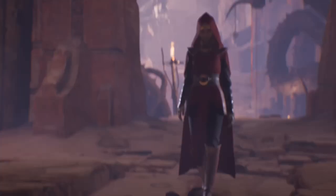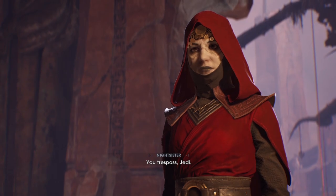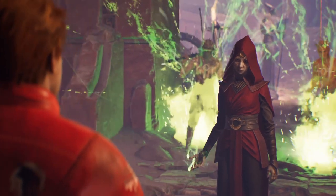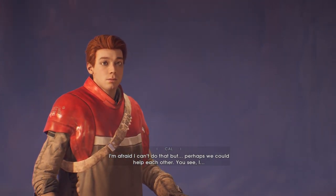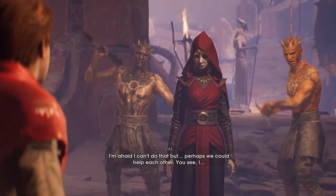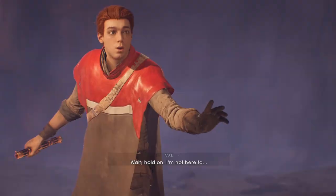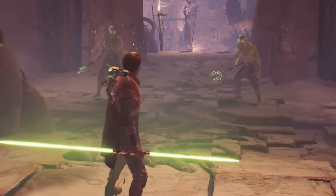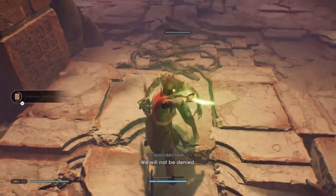Who are you? Put it down. I am no Jedi. You must be a Nightsister. I had heard you were all dead. Not all. The Amir is forbidden to you — leave at once. Well, I'm afraid I can't do that. But perhaps we could help each other. I'm not your enemy. Your actions say otherwise. Going to have to have a fight. I mean, I'm all about having a fight, but I did try to explain.